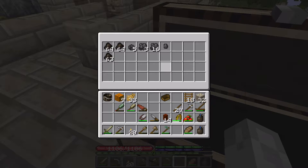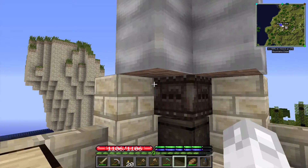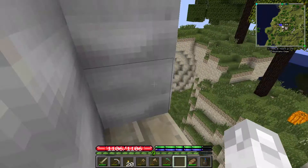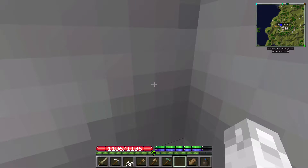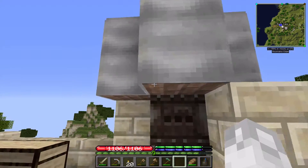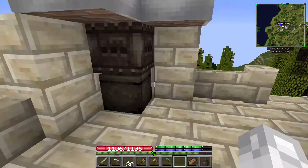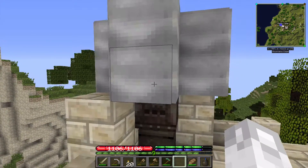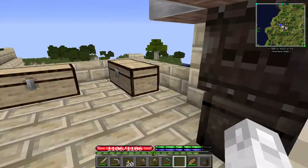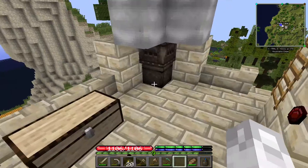I don't know if this works exactly like the bloomery, but maybe it's just a matter of tossing it in. In that case I might need to make a ladder up here. Because these iron sheets don't count as blocks, I can't use smart moving to get up there.